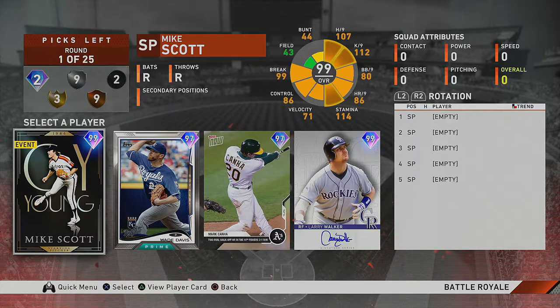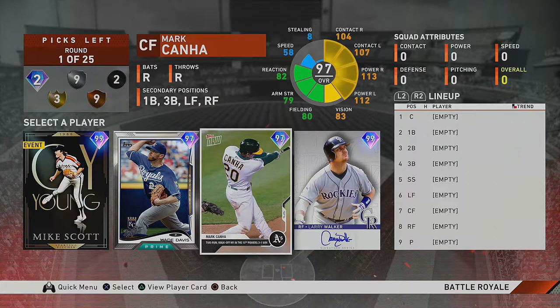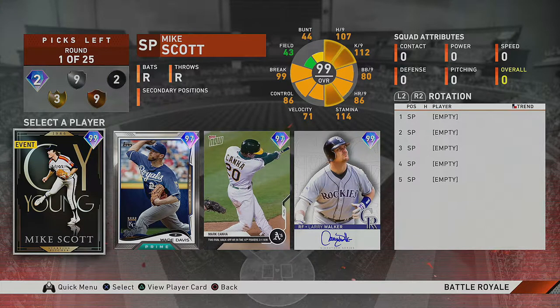You have 25 total rounds. If you add all those numbers up it equals 25. You have two rounds where it'll be all diamond players — one of the rounds right now is all diamond. Three rounds of all gold, nine rounds of silver, nine rounds of bronze, and two rounds of common. In this diamond round — the first round is always a high diamond round — I'm looking for the best relieving card, best closer/reliever, or the best offensive weapon I can have.